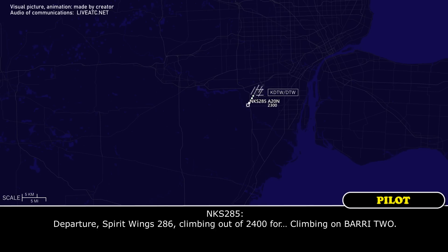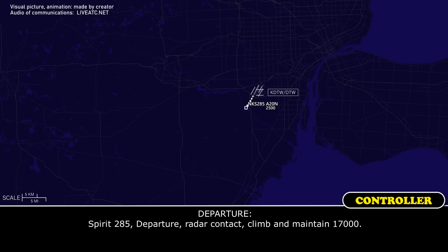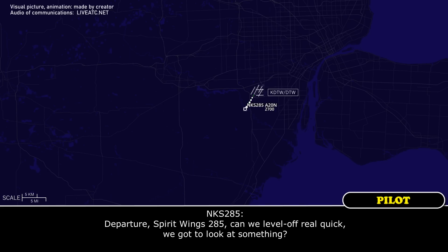Departure, Spirit Wings 285. Common on 2400, common on 32. At a pressure, Spirit Wings 285.